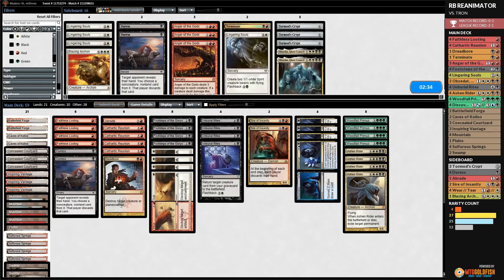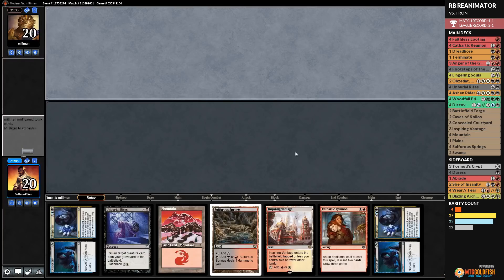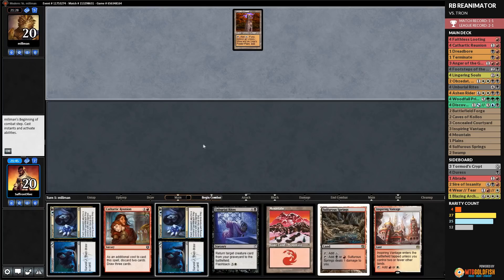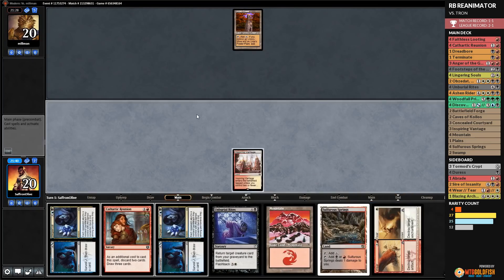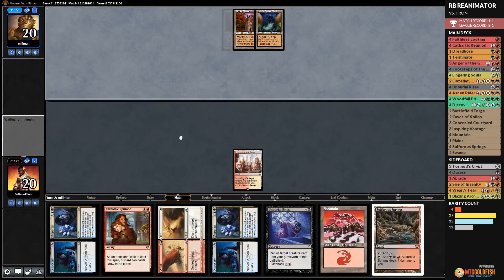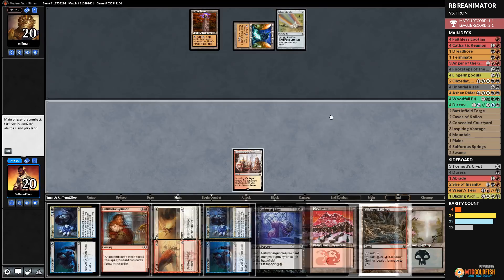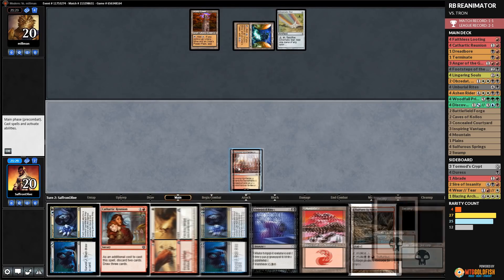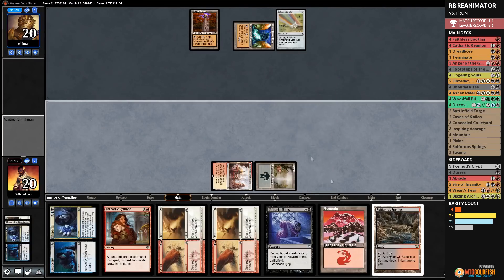Game 3 sideboard adjustments: Obzedat for Duress, Lingering Souls for another Duress. We keep a mediocre hand with Tower. Opponent plays Inspiring Vantage and passes — looks like they got the Tron hand. We play a Swamp and use Discovery, surveiling two cards to the graveyard. Opponent untaps — it's a Forest, not Tron yet. Opponent passes, we play Inspiring Vantage and cast Cathartic Reunion, discarding Unburial Rites and the Mountain.